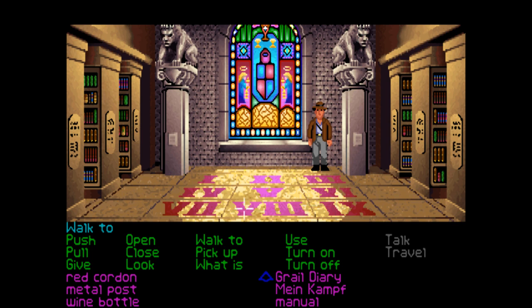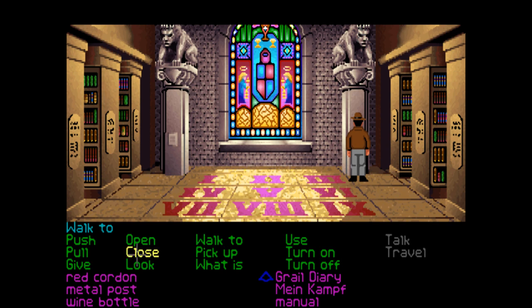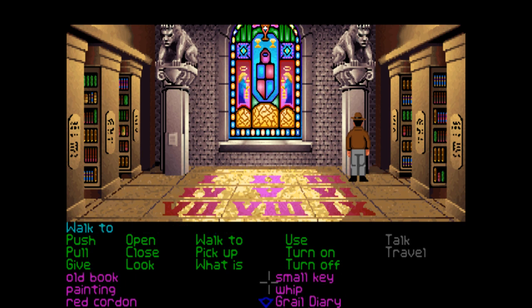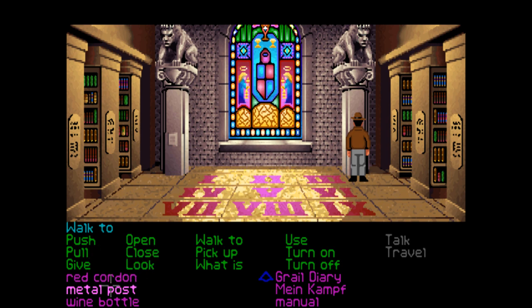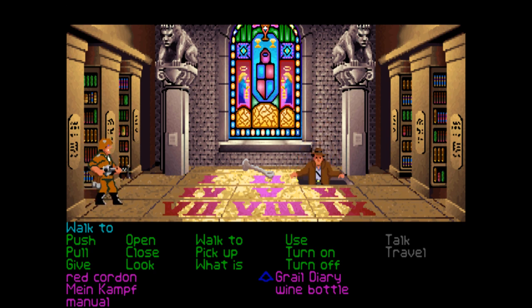In the film they use the metal post and they smash through the correct tile down here on the floor. The second on the right would be three, so I'm guessing maybe we smash this number three slab. Let's try — use the metal post on it. This is what happens in the film. We'll see if it's the right one. What was that noise? Don't move.